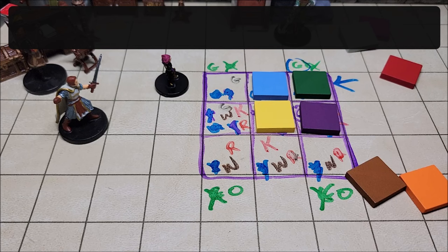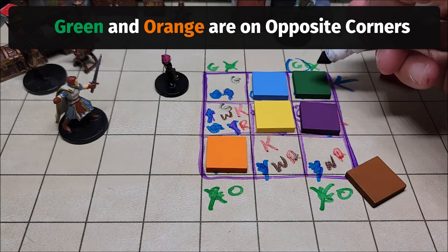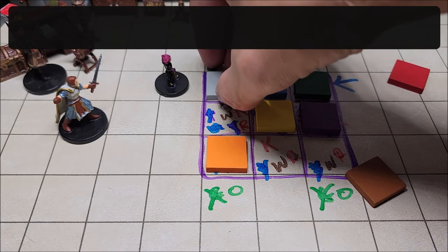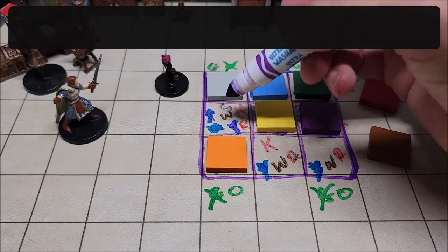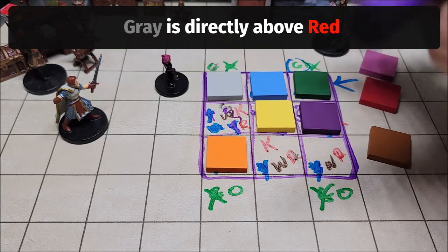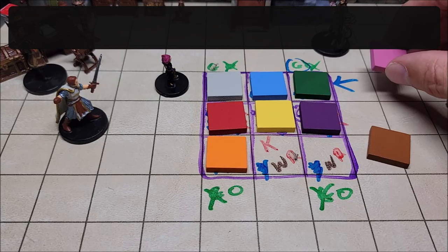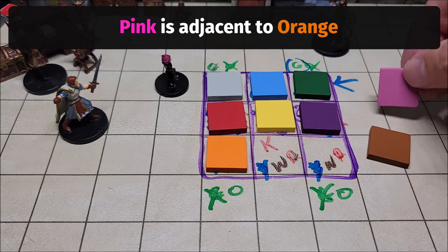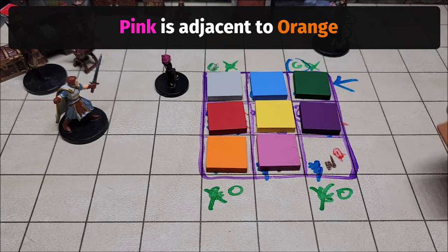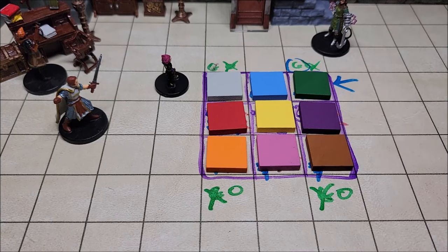Going back to the first clue — green and orange are on opposite corners — since green is in the top-right, orange must be in the bottom-left. With green placed in that corner, the only color remaining for the top-left is gray. Since gray is directly above red, red goes directly below gray in the middle-left. With just two colors remaining and pink must be adjacent to orange: since orange is in the bottom-left, the only adjacent open square gets pink. Finally, brown is the only color left and fills the last remaining square. That solves our logic puzzle.